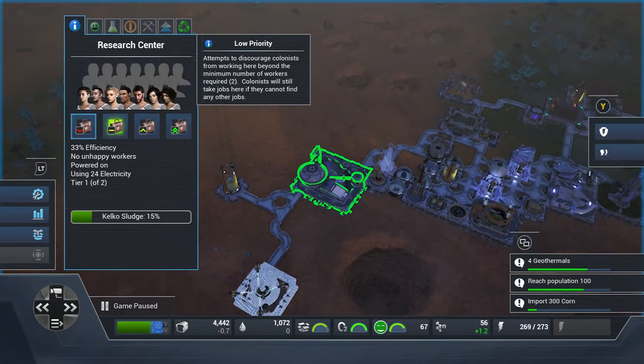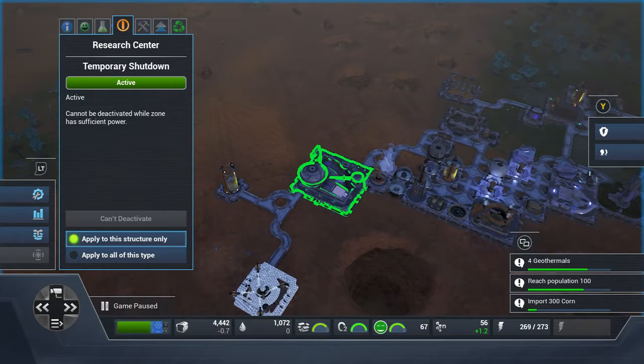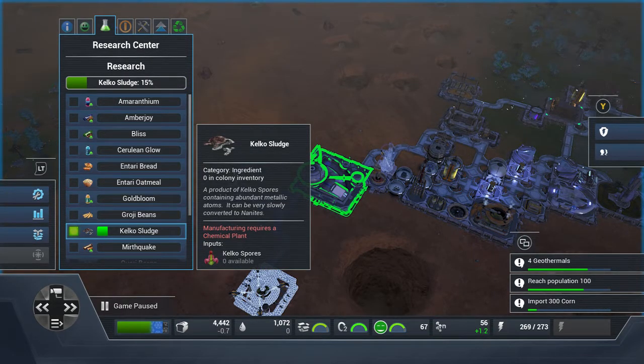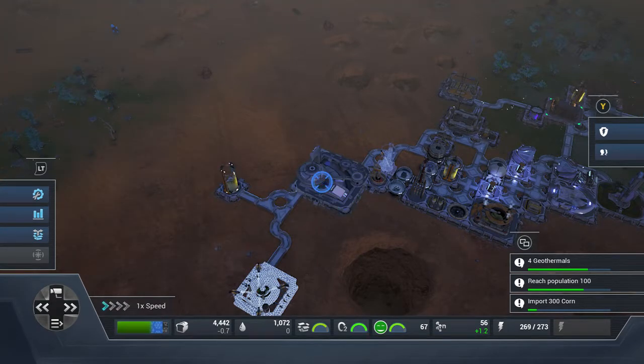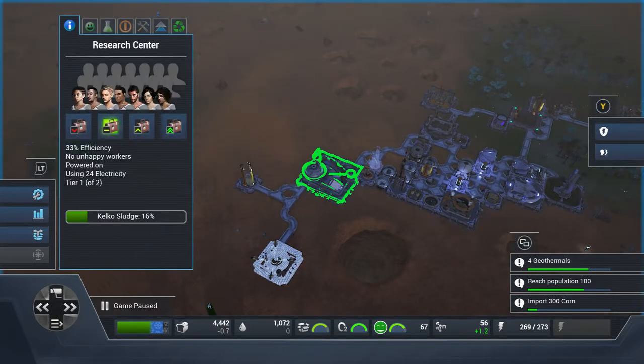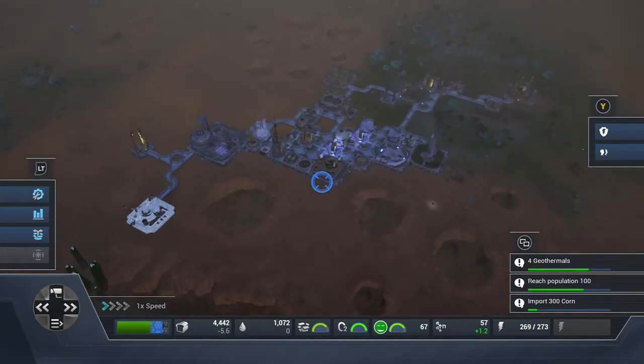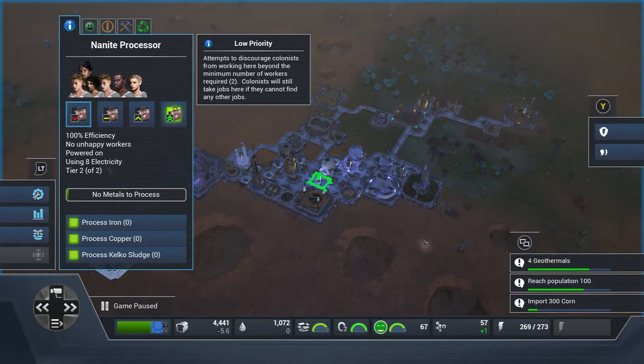That's my research center. To get kelco sludge, you can see I'm currently researching it now. If you want the kelco sludge quicker, get some more pods in there. So when the kelco sludge is researched, I can use it.